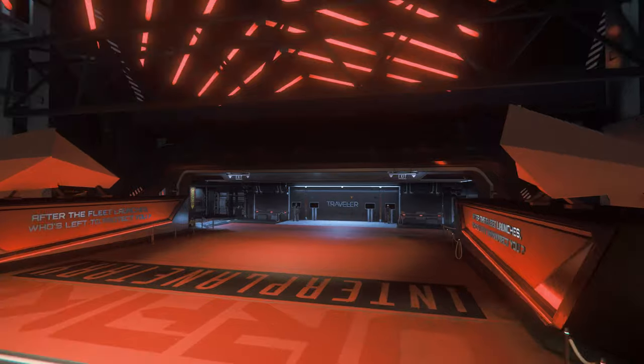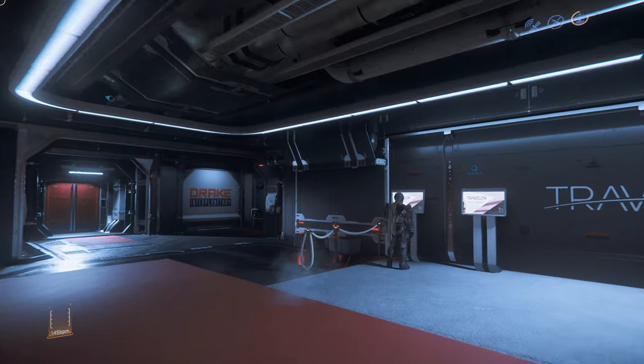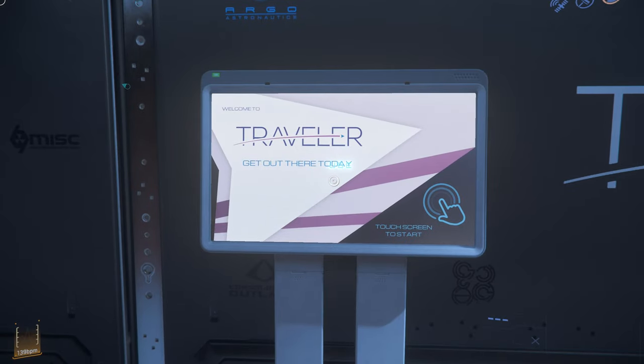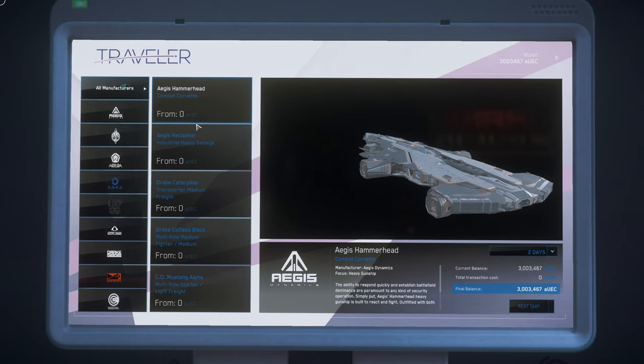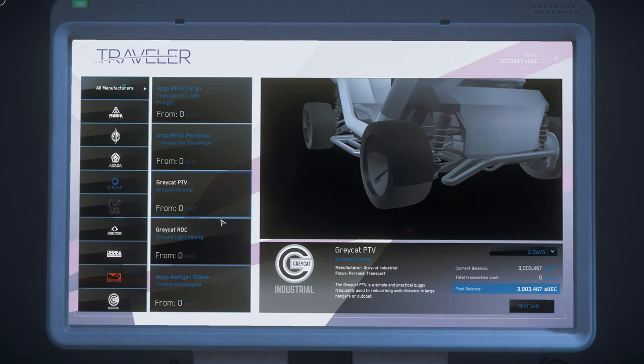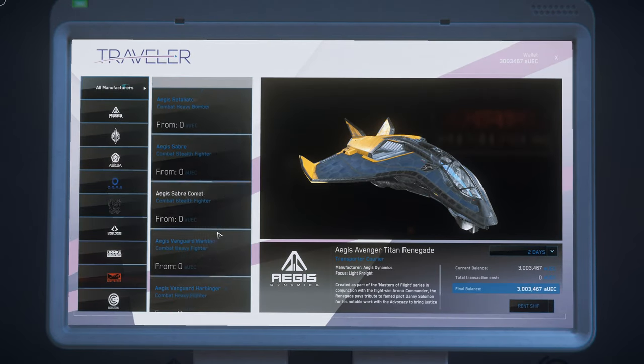You can get a pirate edition of the Caterpillar if you do the Pirate Aggressor challenge, which I did do. So if you want another pirate ship — it's just a skin and it is a little bit extra — I don't know if you would want to spend that extra bit of money on it, but it would seem worth it. It's a cool little thing.